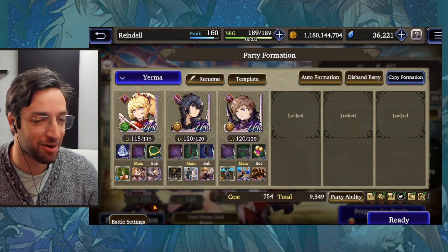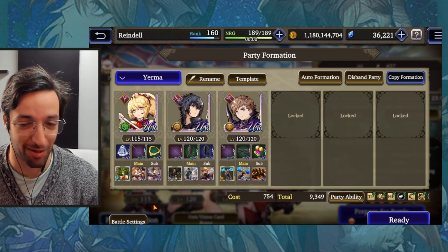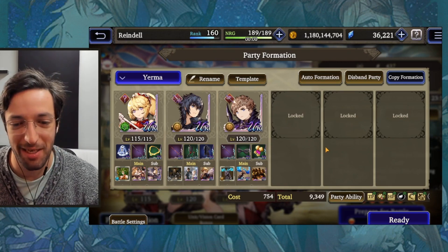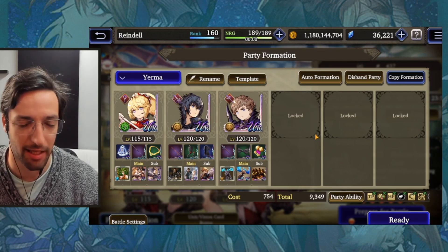Naturally, she can't attack, and her haste doesn't haste herself, so that's a bit of a detriment. But I find that she's a really decent replacement for players that don't own him. So I figured it would be interesting to show you guys what she can do. This is also a team I'm using in Guild Battle currently, and it's doing marvelously.